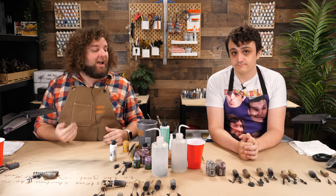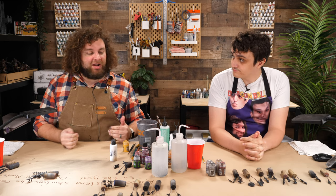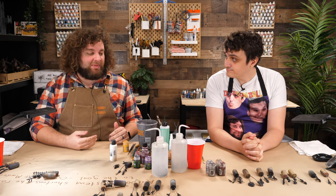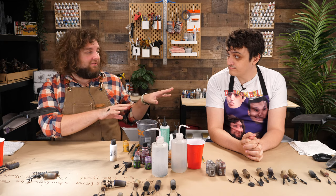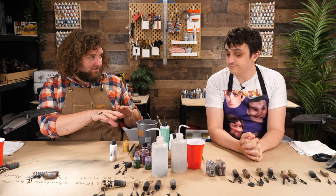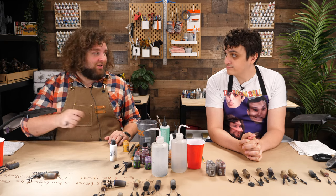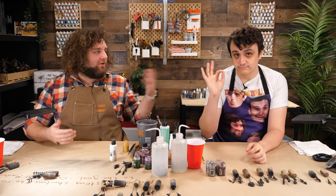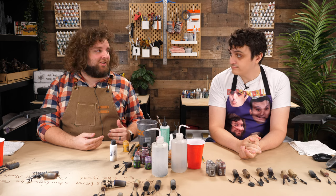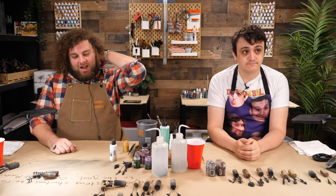With metallics after washing, I actually like to drybrush with the same original metallic. I like to bring Lead Belcher back up with Runefang, and if something is heavily Castellax Bronze, I'll wash with Seraphim Sepia and then bring the bronze back up with bronze again — sometimes with a little silver too. Drybrush with the same metallic you started with — love it.